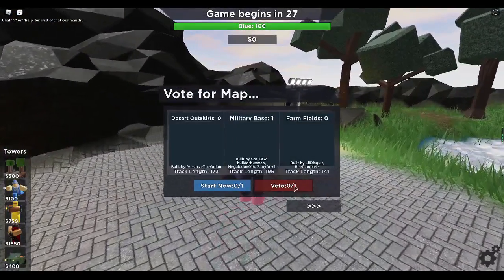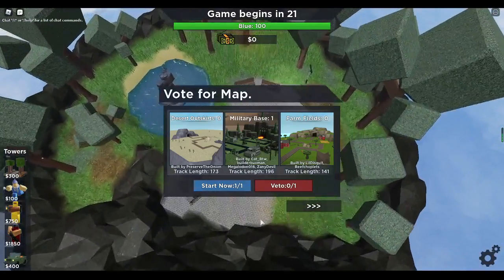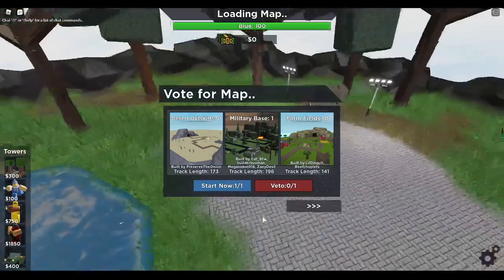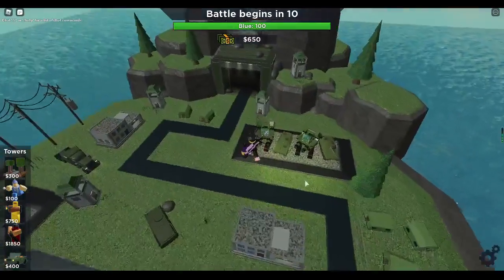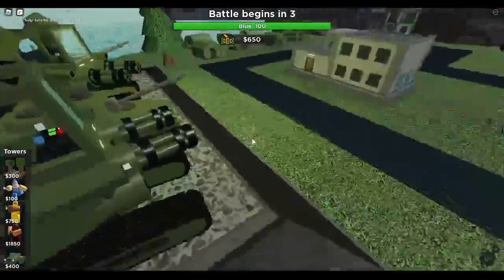Oh! Now there's a military base. Damn, look at the lobby now. Okay yeah, this looks really nice. Military changed so much. Oh, look at the Zed — this is like the new Zed.